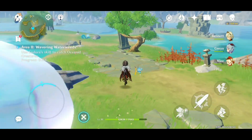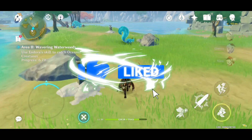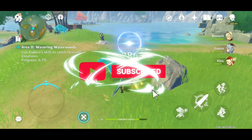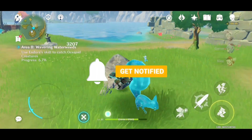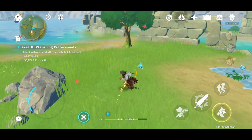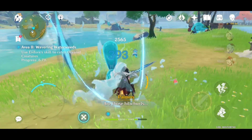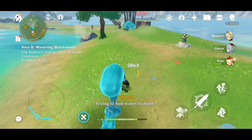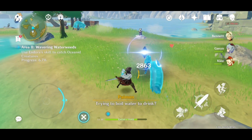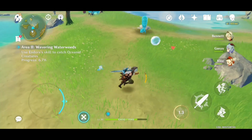Hey, what's up guys, welcome back to my channel. In this video I'm going to tell you how you can obtain Endora, the other Seelie which you will be getting in this event. She will just float around your neck or at your body, just like Paimon, and she will do nothing else other than that. She is just like a decorative item, just like the Seelie.